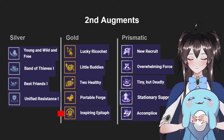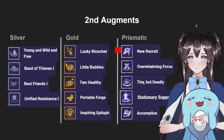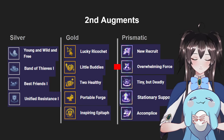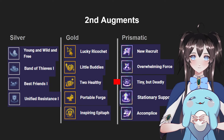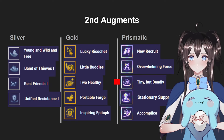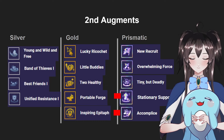If you need high stats, Inspiring Epitaph is very good for Kai'Sa. For Prismatic second augments, I prefer New Recruit because you get a plus-one unit and a Champion Duplicator so you can 2-star things. Or you can get Overwhelming Force for more AD items to throw on Kai'Sa or Xayah later. Tiny But Deadly is a very good stat augment for extra damage on the board, and you can also grab support items like Stationary Support or Accomplice.